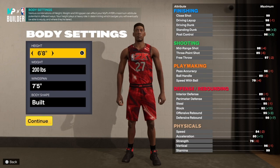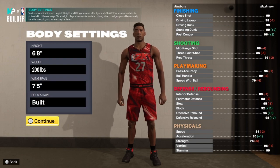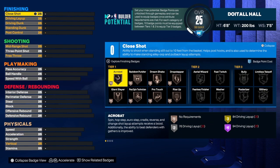Hit that like button and get this video to 100 likes — that's the goal. Now, this build we're going 6-foot-8, 200 pounds on the weight, 75 wingspan — built by the shape. Let's get into the build. Starting with finishing — everybody wants to finish in this game, so I made sure you guys had some finishing.